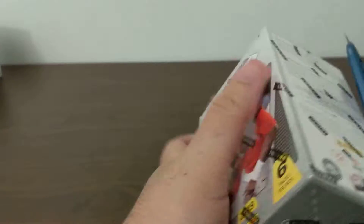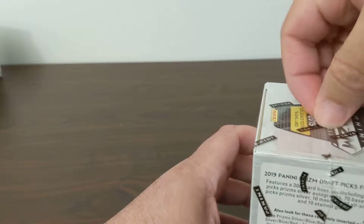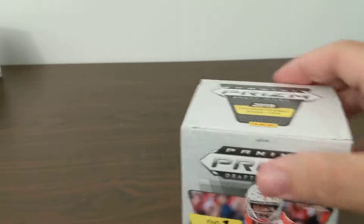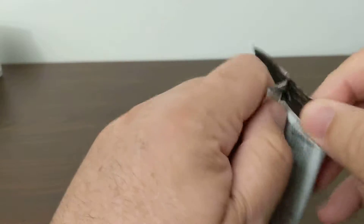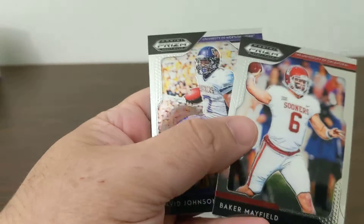Alright, let's see what we get in this blaster — one autograph. Green, blue parallels in here. Blue parallels. Yeah, Fant should do good in Denver I think, good spot for him. Drew Lock is on to him someday — yeah, Drew Lock, that's where he went. Just wish the Packers could have got one of our Iowa tight ends. Oh well. Mahomes, Roger, Juju Blue, a Baker, and a David Johnson.